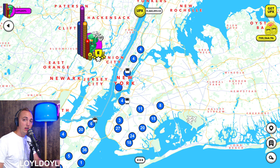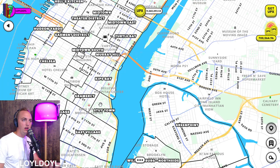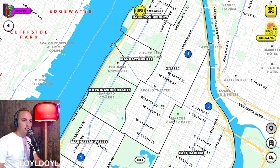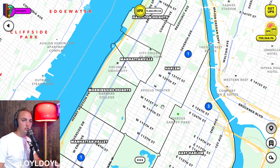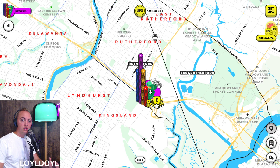Tip number one: one of the first things I do whenever I jump into Upland is I hit this button in the bottom right — this pin button here. What this will do is show you the city and neighborhood borders. This is Brooklyn and Manhattan right here, and as you can see it shows you the different neighborhood borders, such as Harlem. Harlem is a collection, so if you want to find properties in that collection you can see the borders right there. Make sure you toggle this button on because it's usually off.